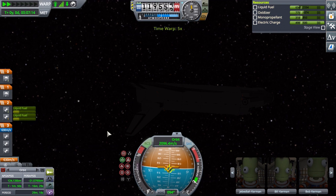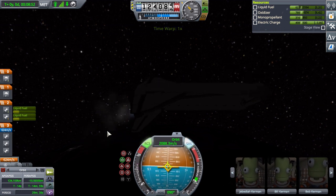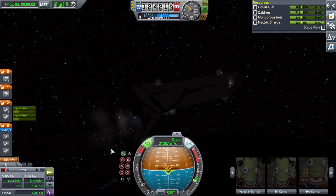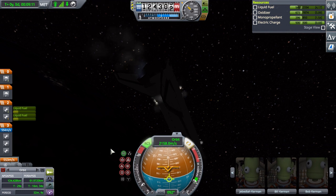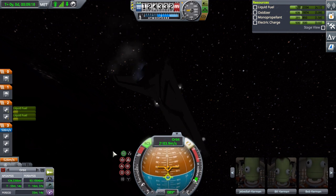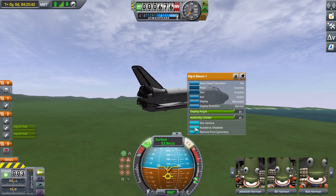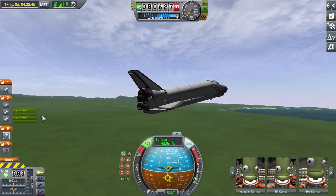It looks like my apoapsis has got a little too high for my liking, so I'll just warp forward a little and finish circularization here. And there we go — stable, a little orbit. We're doing a terminal approach for a grassland emergency landing, because I was unable to get this thing quite to the KSC.